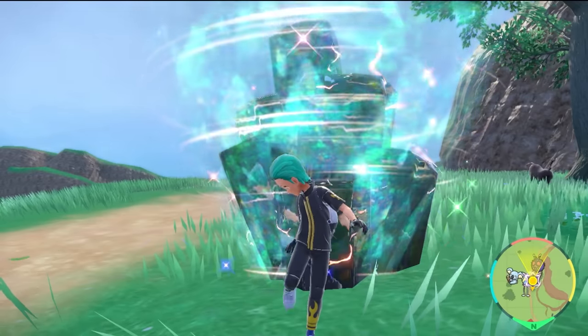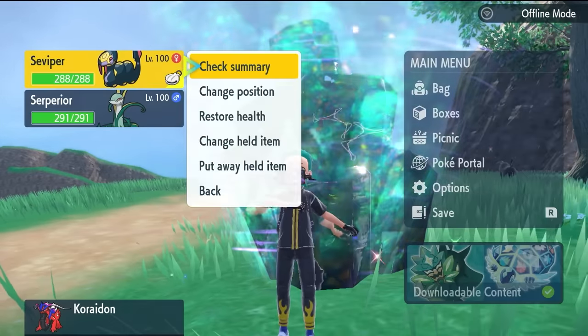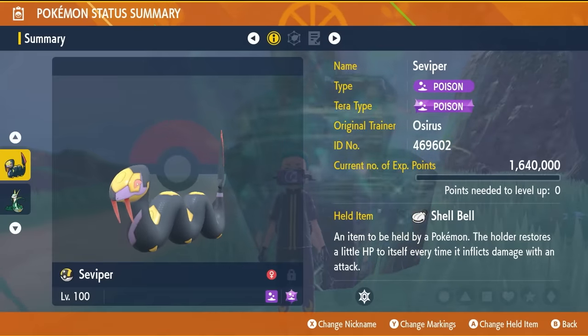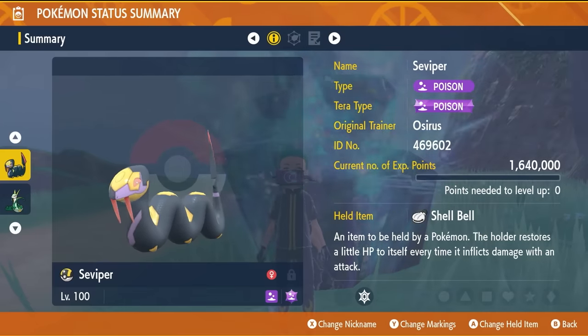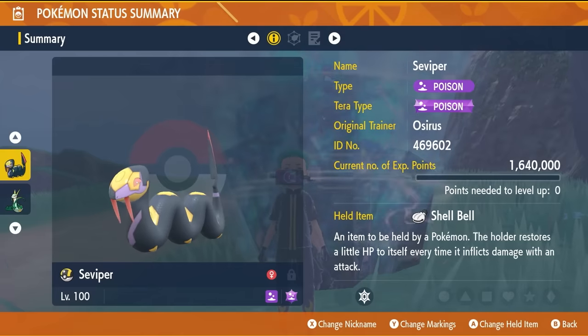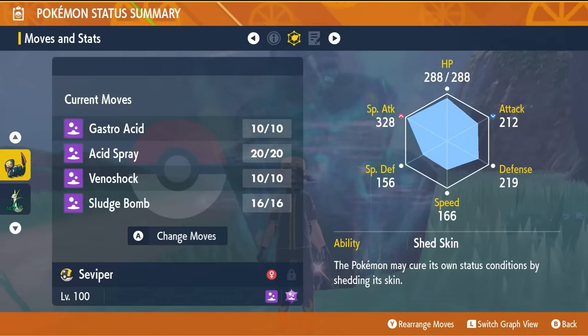A big shout-out to MrCrusher5108 for this build — it is one that works extremely well. The Seviper build is going to be down in the description if you want to take a look at it after the video. Follow along now and you'll be able to put it together in no time. Level 100, make sure that it is hyper-trained with a Poison Tera type, which it'll have after you catch it in the area we've just covered.